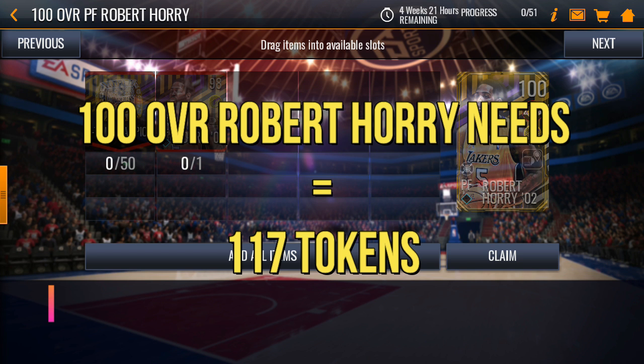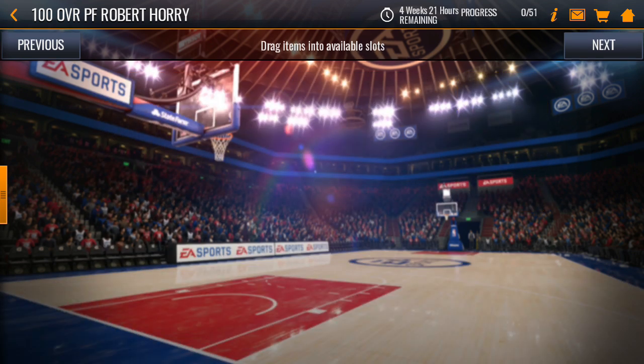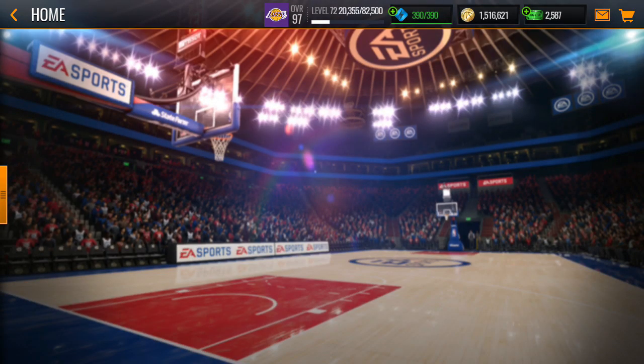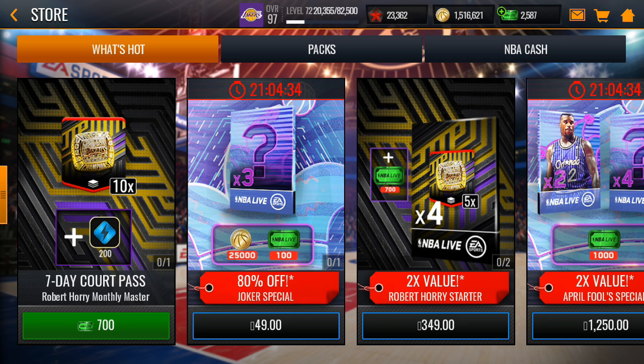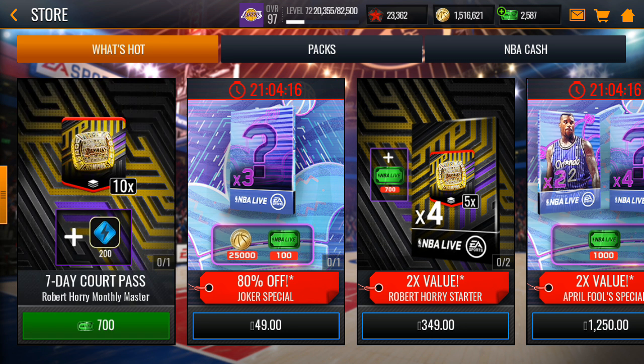You can definitely get the 100-plus overall Robert Horry as a free-to-play player. If you also have a seven-day court pass — where you get 10 champion tokens per day for seven days, plus daily claim packs and court pass objectives — you could even get the 101 overall Robert Horry by spending just one seven-day court pass.